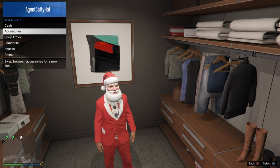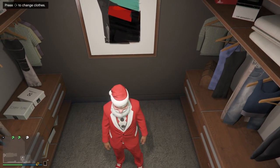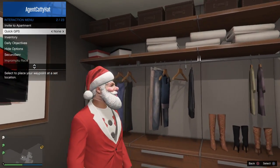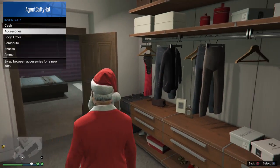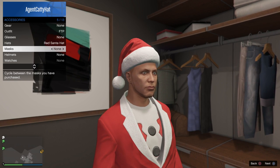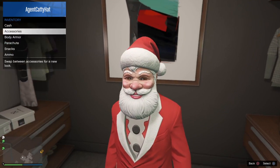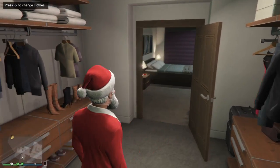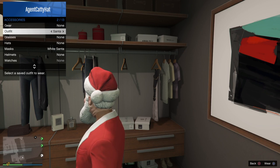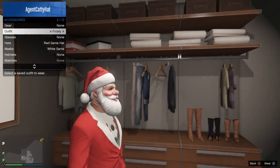This one is Santa. If you notice what's different you can tell me — he's got red shoes, I didn't put any gloves on them. Look at the mask — isn't something different? If you look at the white Santa, look at the mask clearly, look at the hat. Now compare it — the mask is modded, it's like glitched.